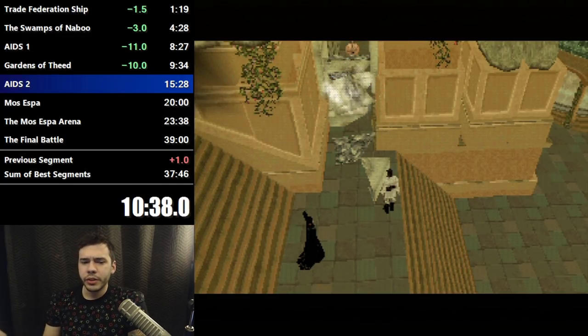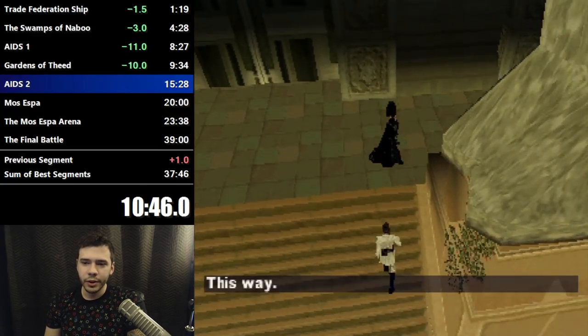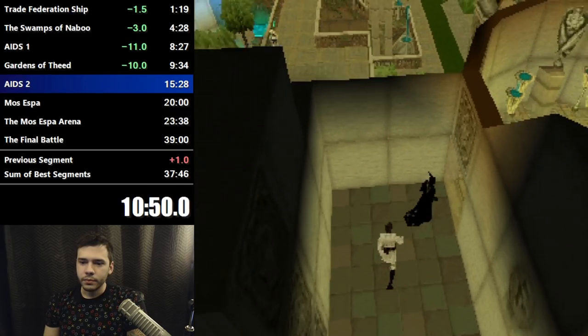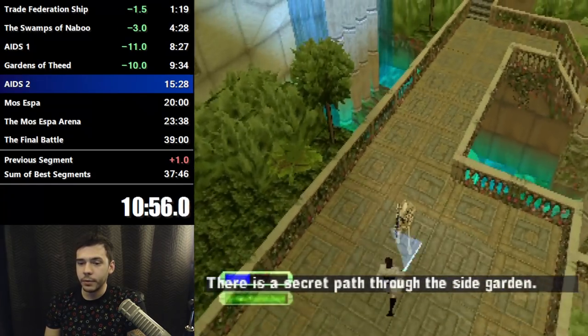I don't even know why we're rescuing her because this is not the queen — this is one of her decoys. But whatever, it's like a need-to-know basis secret. This is the first level where we are going to use infinite saber glitch, which works almost exactly like it does in 3D Zeldas.